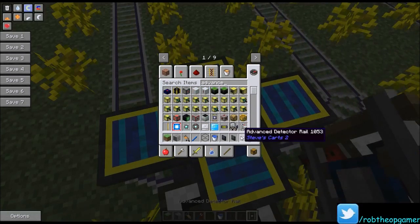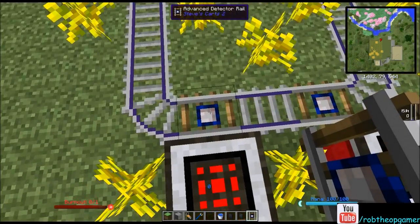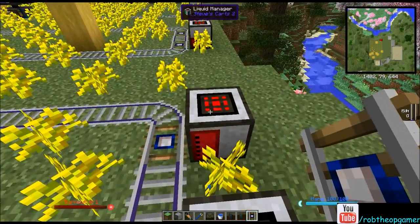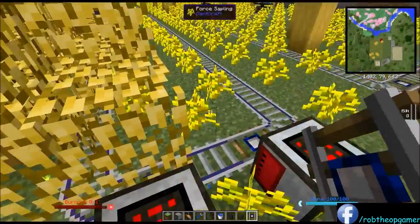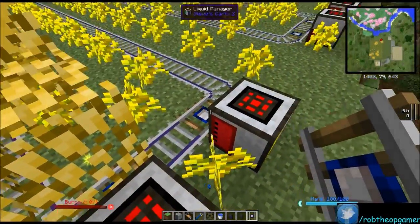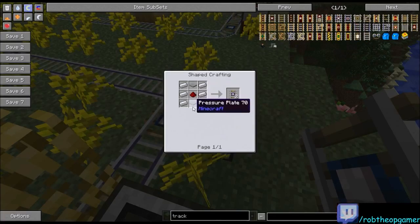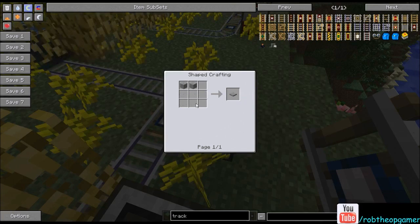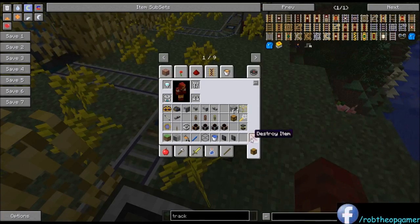Anybody who's seen my videos probably knows Xavier — he loves doing creosote stuff, so he avoids these tracks. You're also going to need one advanced detector rail in front of both the liquid manager and the cargo manager. The advanced detector rail is what tells the cart as he's circling to stop and do something. It's made from six iron, two stone pressure plates, and a redstone in the center — gets you two of them. The pressure plate is just two stone, so it's not expensive at all.